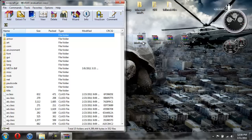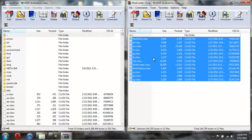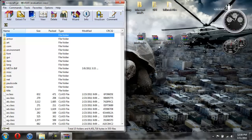First we'll install mod loader. Open it up, copy all the classes, drag them into the minecraft jar, and hit okay. Now we're done with mod loader.